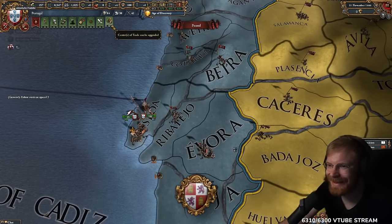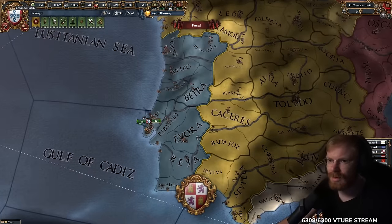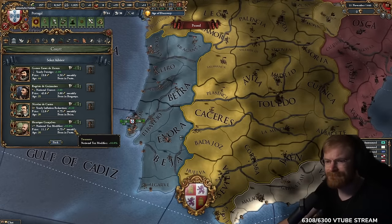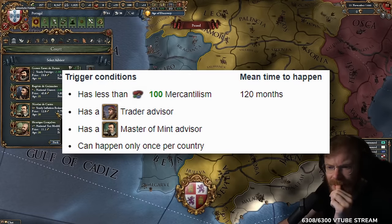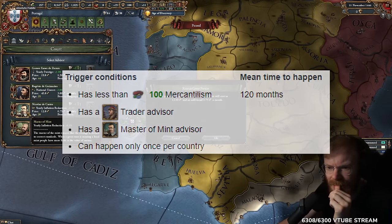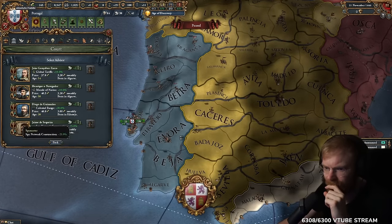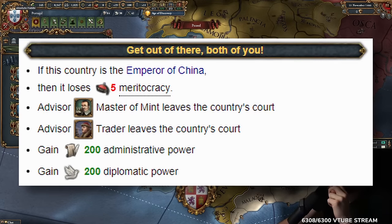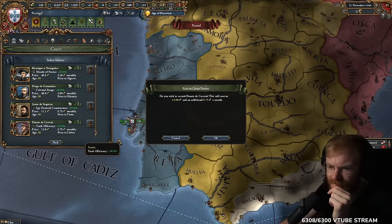I'm teaching you the ways! The advisors we want to buy at the start of every EU4 game are the inflation advisor and trade advisor. This is important because it will give you an event which gives you 200 admin mana and 200 diplo mana, plus trade efficiency plus 10.